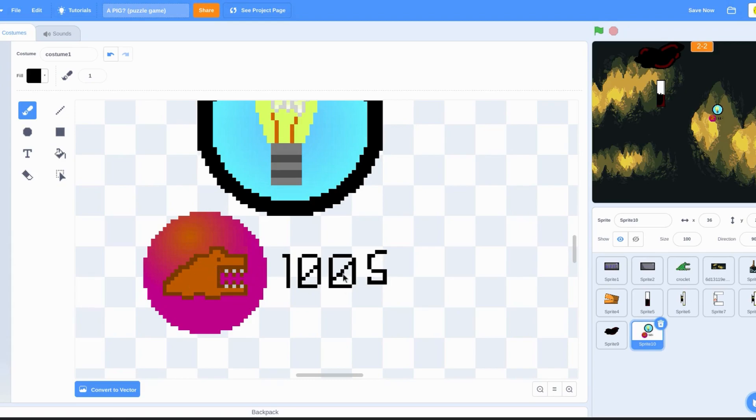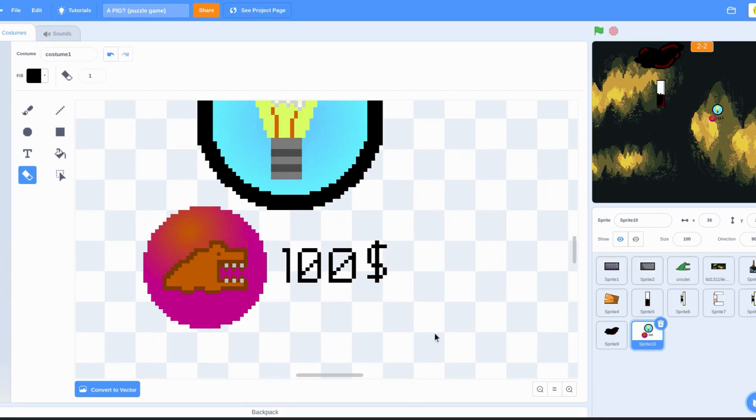That looks like a five. My handwriting is stupid in real life. I can have good handwriting in virtual reality though. I'm acting like that's an achievement — it's not. You shouldn't be proud of drawing good when you don't draw well in real life. That should be a dollar sign — no, not dollar. A dollar. I don't know. America is a weird country — sorry, sorry.